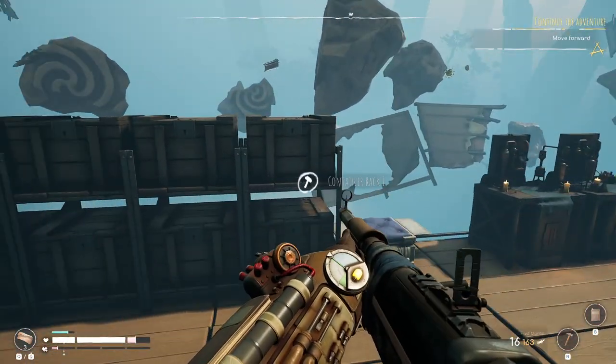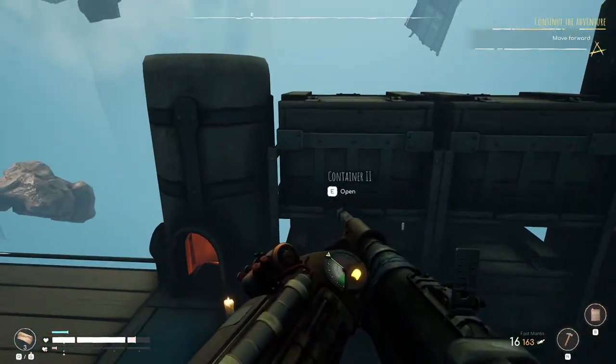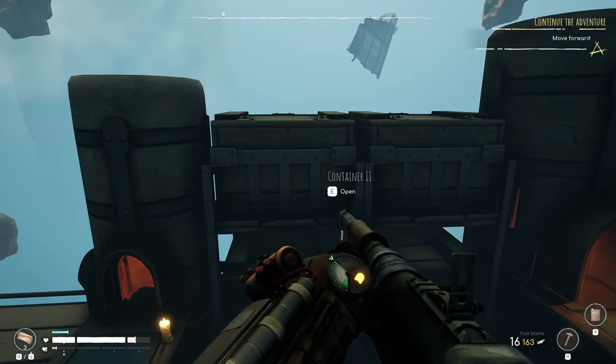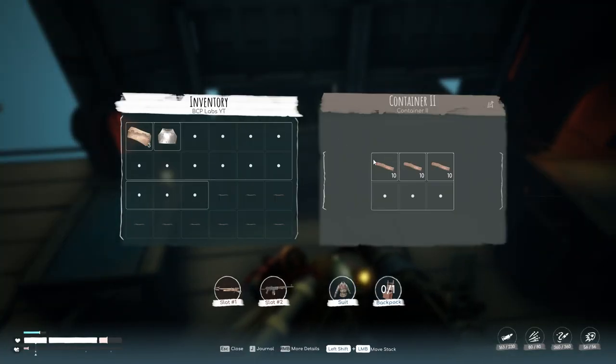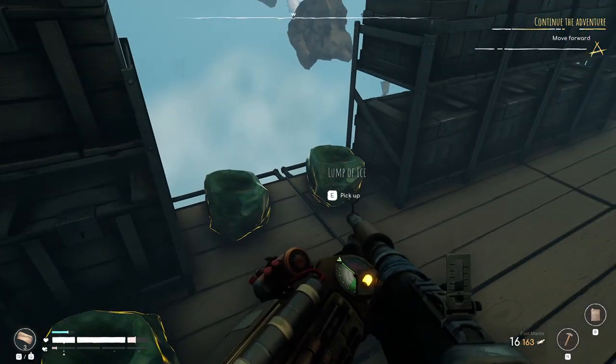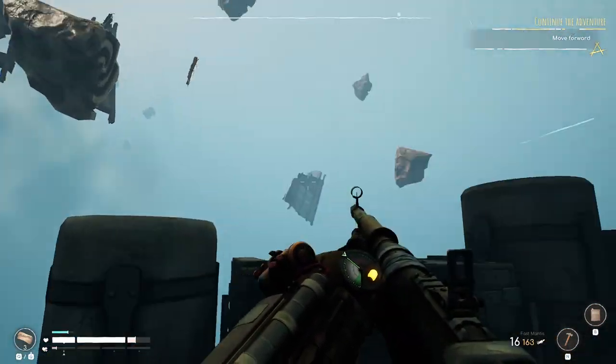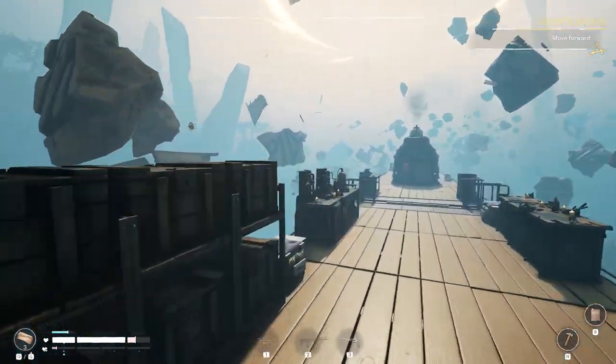I moved the crusher over here and the smelter over here. The chests are going to be for scrap and, for the time being, wood. Coal is going to be on this side, same with the ice. I'll probably get rid of this because I don't really need it. And I've been thinking about the companions — we should rename them.